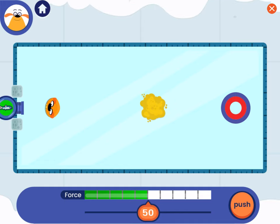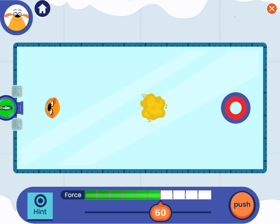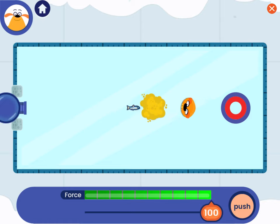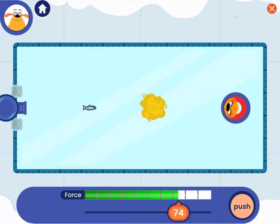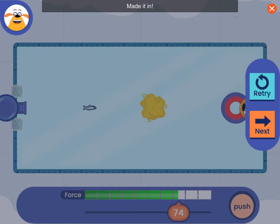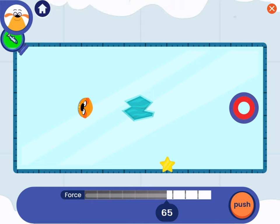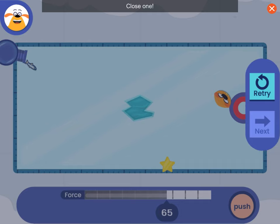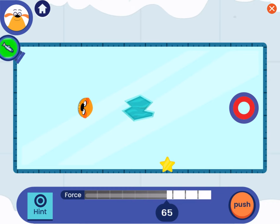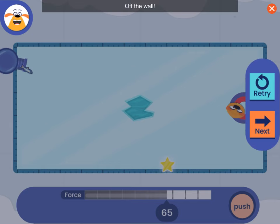What does this patch of sand do? Try moving the slider. Was that the right amount of force? Made it in! Sweet! Watch out for the hole in the ice! Close one! You can move the cannon to get a better shot. Off the wall! Let's do another!